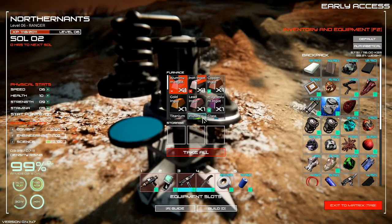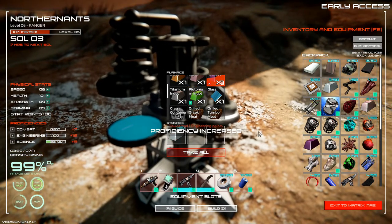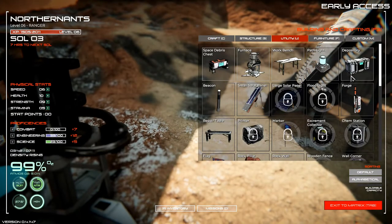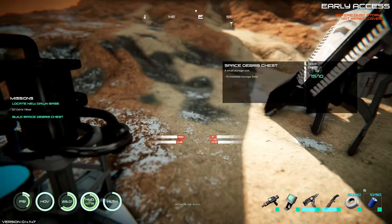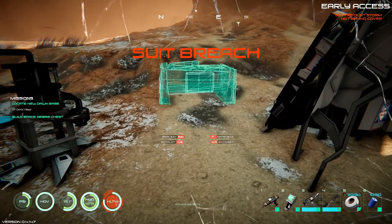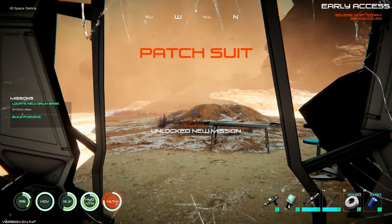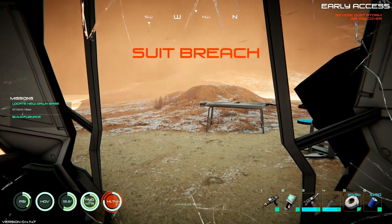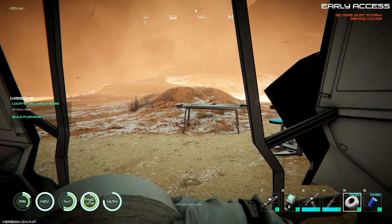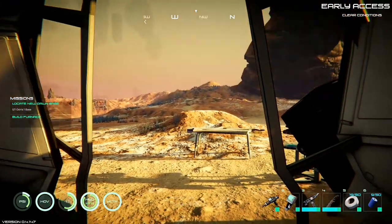Let's get these main structures going. We're going to try to get up some storage. We're gonna build this too, because we want to be able to place it. Storms are definitely affecting you a lot more since the update than they used to. We've got it in the hotbar now, so all we have to do is hit five. Those storms — they come up quick and then they disappear quick.